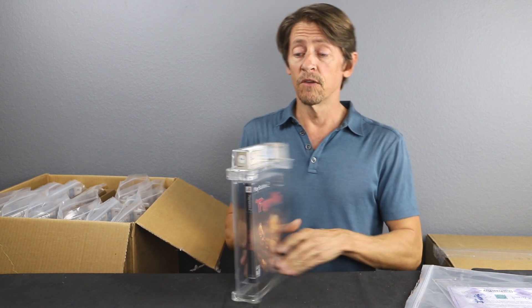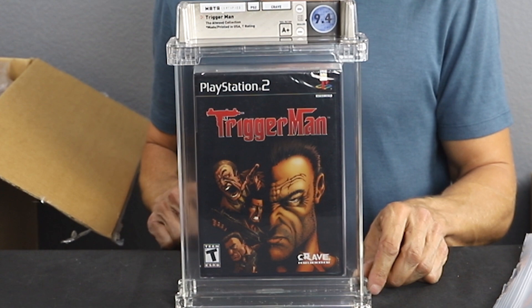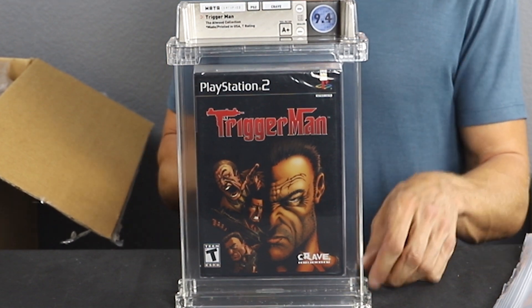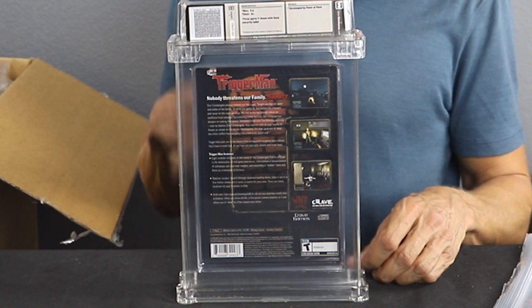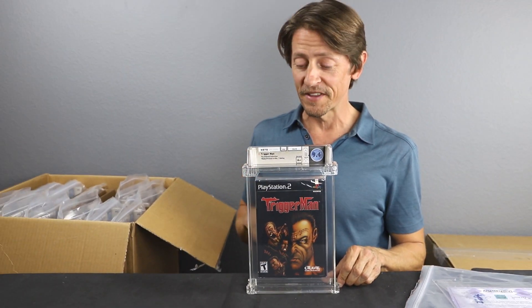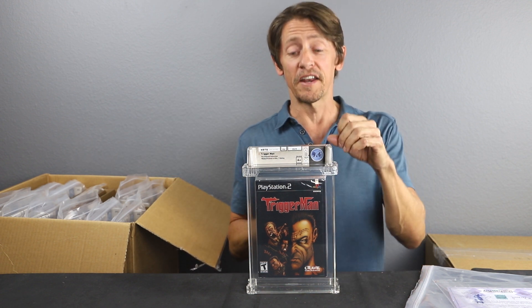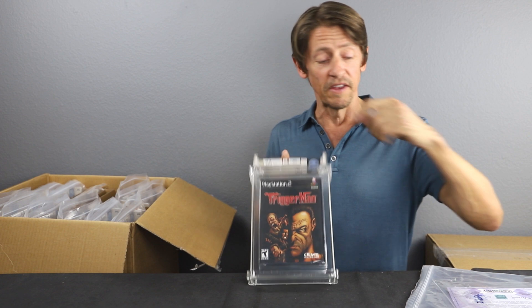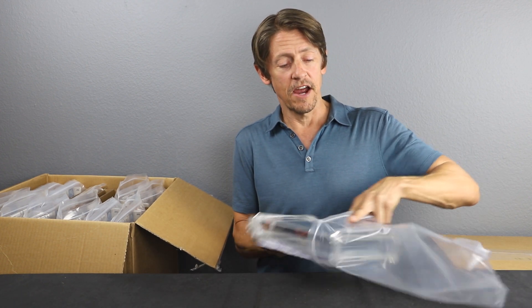Trigger Man — this is a 9.4 A+. Here's an example: every once in a while a 9.4 will slip in there. But most of everything we've ever received from Tim Atwood has been 9.6 or 9.8. So we've been incredibly pleased with our Tim Atwood games. Trigger Man, 9.4.